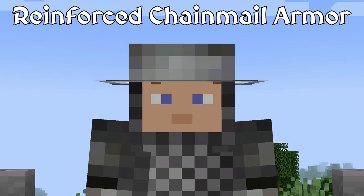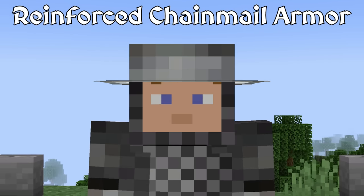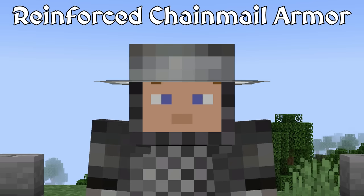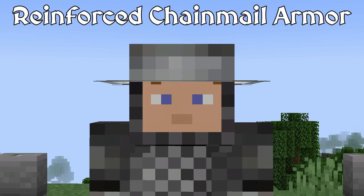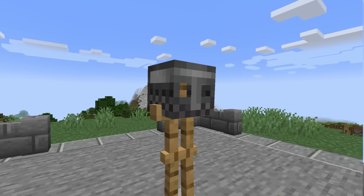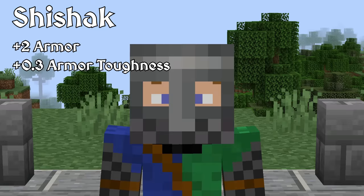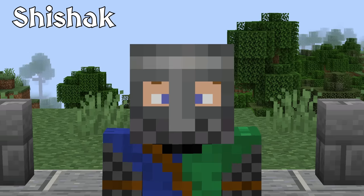The Reinforced Chainmail Set also features the Kettle Hat, which is another one of my favorite pieces of armor. I don't know if it's the wide brim or the open face design, but it's such a cool helmet. Another conical helmet, the Shishak was an Eastern European design similar to the Norman helmet, but it included extra plate pieces to protect around the eyes and cheeks of the wearer. It often came equipped with a chainmail aventail to further protect the wearer's neck and shoulders. In the mod, the Shishak also provides just as much protection as the Iron Helm.